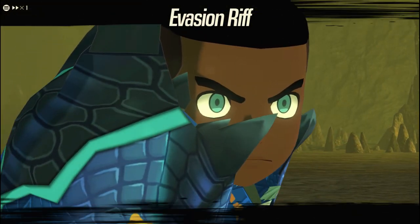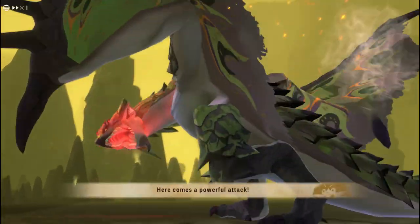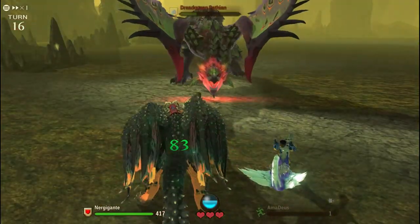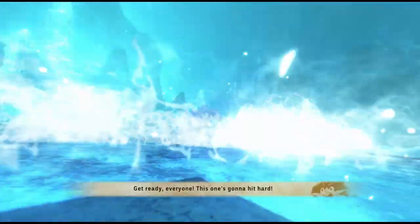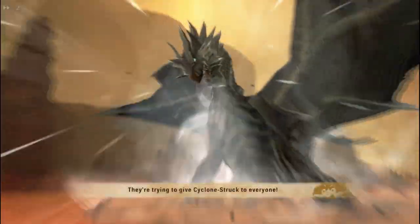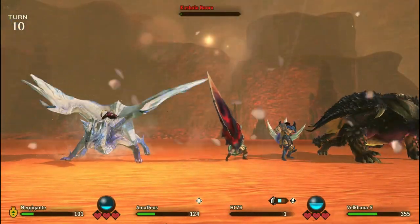Speaking of Evasion Riff, let's talk about it. It's a skill that costs 35 kinship points and allows all allies to evade one attack each. Basically it's absolute evasion but for the entire party. That is really strong — this is easily one of the best tools to let you tackle those tough endgame fights. So long as you know that a big attack is coming, you can use this song to protect everyone from it.